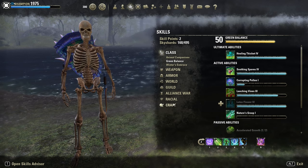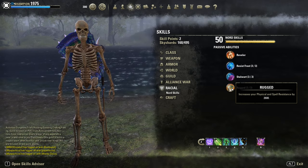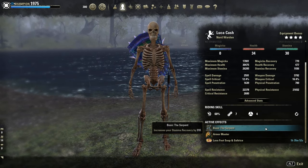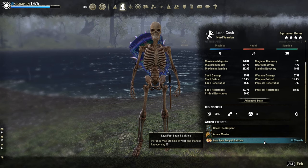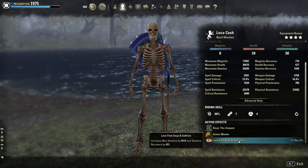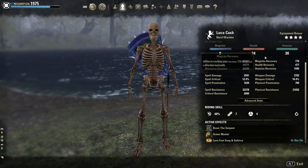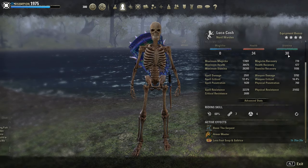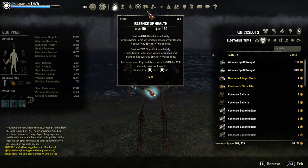As race, I am Nord for the extra resistance — Imperial or Orc are fine too. As mundus stone, the Serpent for sustain. As buff food, the Lava Foot Soup. Since HP regen is nerfed by 50%, we can go for this food instead of the Artaeum Takeaway Broth. But we have to put a lot of points in health — I have 34 points here and 30 in stamina. As potions, the classic physical resistance potions with stamina and health.